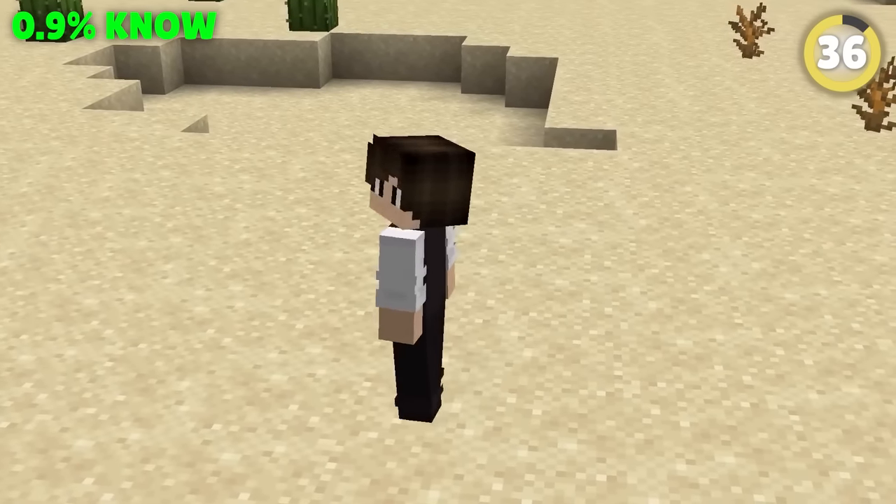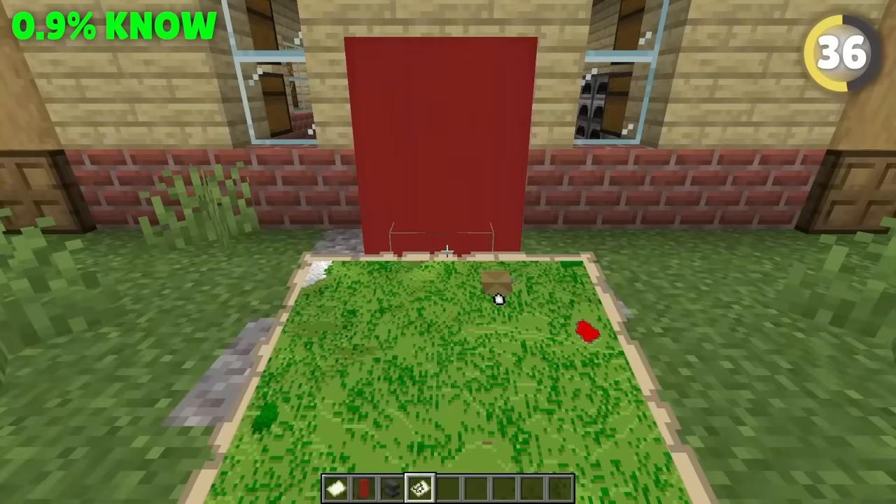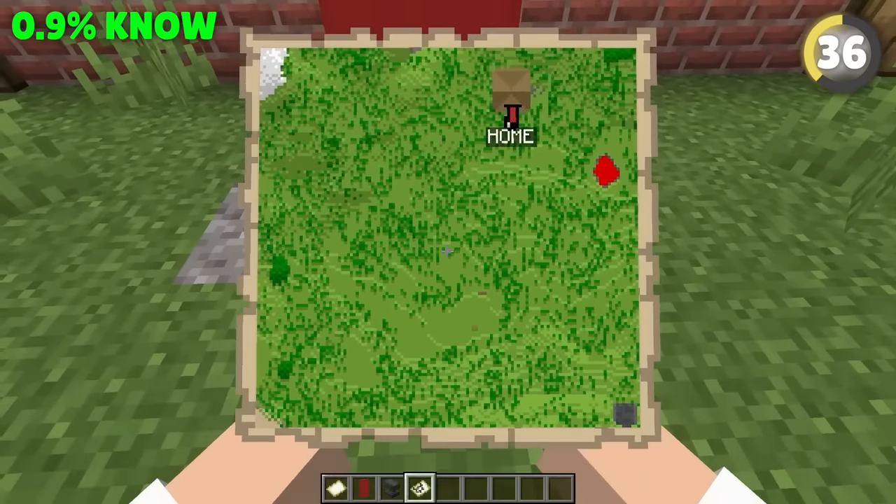It's so easy to get lost in Minecraft. But if you make a banner, name it using the anvil, then use the map on it, it'll show up on your map plain as day.